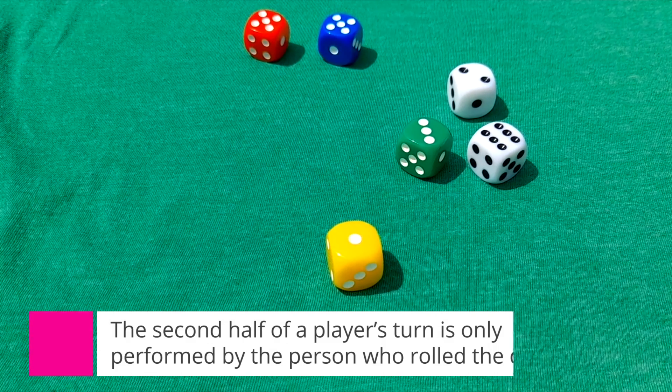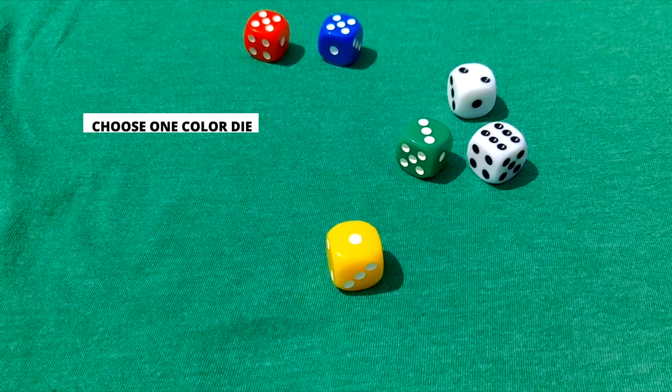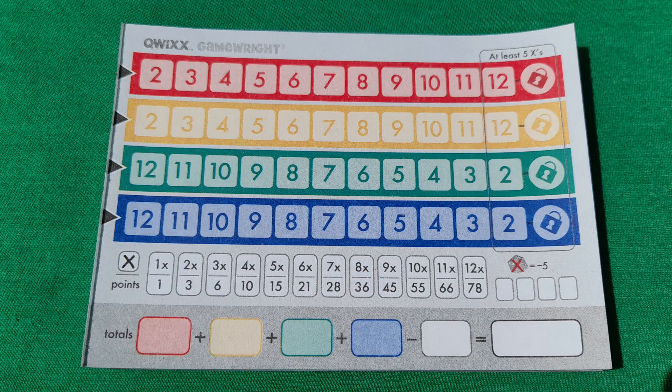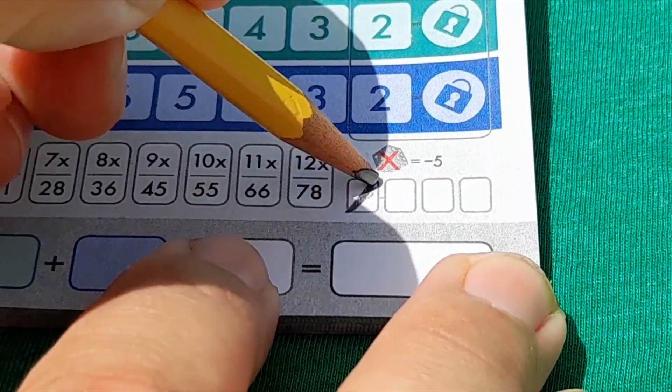The second half of the player's turn is only performed by the player who rolled the dice. That player can now choose one of the colored dice and add it to one of the white dice in order to cross out a number from the corresponding row of their scorecard. The same rules apply for marking the scorecard, and the player who rolled can choose to do this action or not, depending on their strategy.